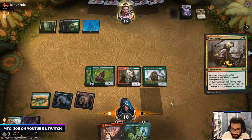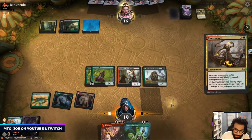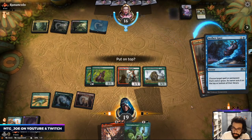They'll take some damage from the Cinder Vines. And then I think we play out Ooze. Aether Gust.